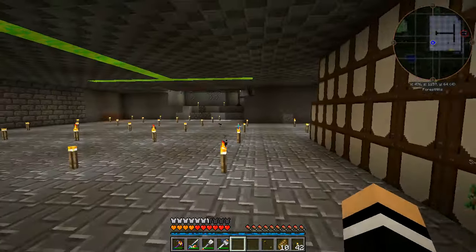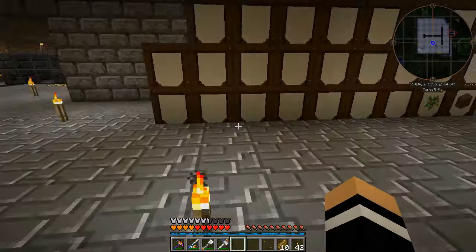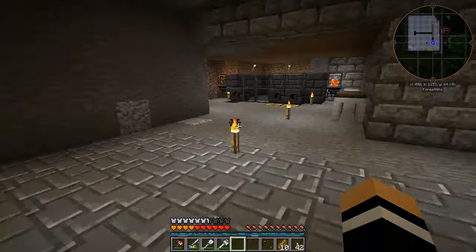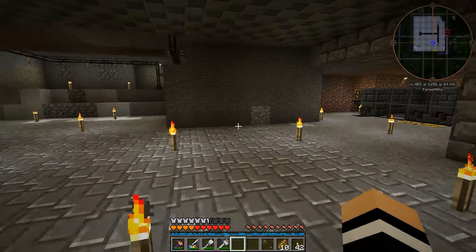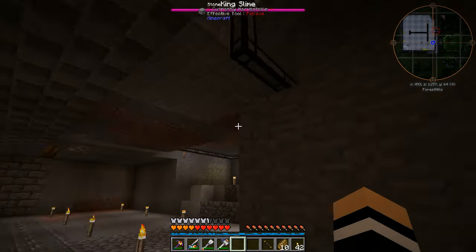Downstairs in this bit that I've hollowed out here as well - I'm not sure I've been down here on camera yet - but down here I'm going to put more storage. I started doing it with barrels, I'm going to go to drawers instead. I've made myself my own version of the Tinker's smeltery there. So here's the drawer, and here are the ones above.